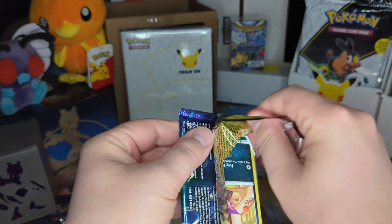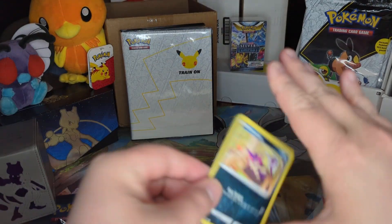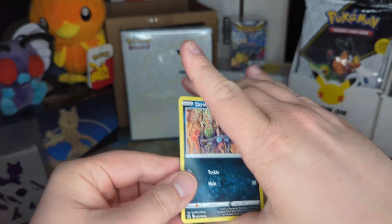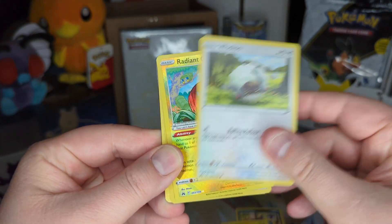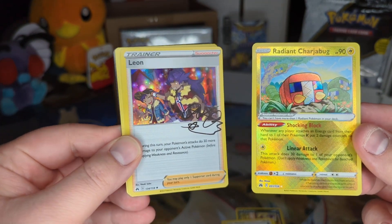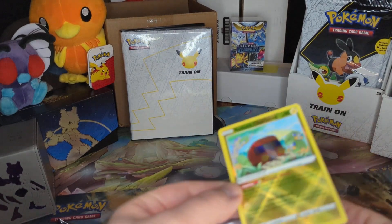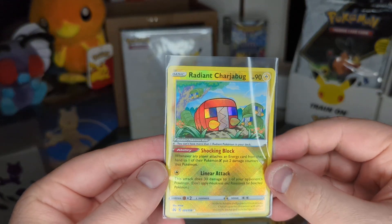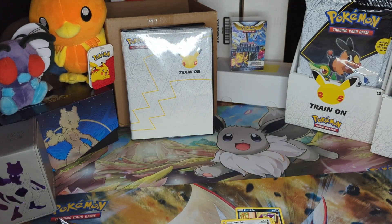If you like Crown Zenith, let me know what your favorite card is that I've pulled so far, or if you're collecting it, what's been your favorite pull or chase card. There's a lot of really good ones in this set. Scrup, Helioptile, Lulu - a lot of... oh! Radiant Charjabug - we start out hot. And a Leon holo. Very nice. I always sleeve up my hollows or big pulls. That one's actually got a lot better centering than the last one I had. Start the break with a little bit of heat.